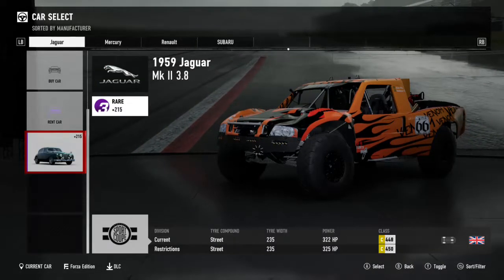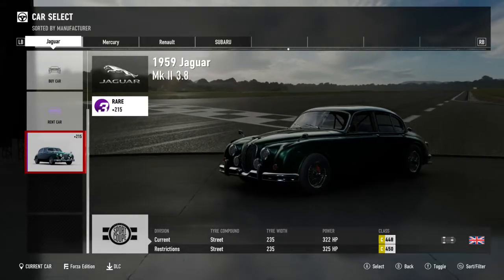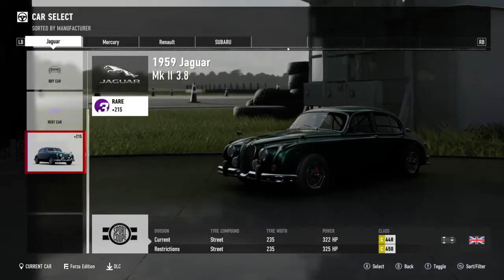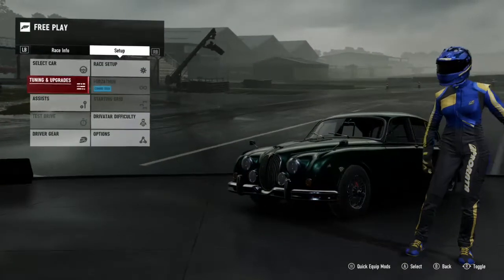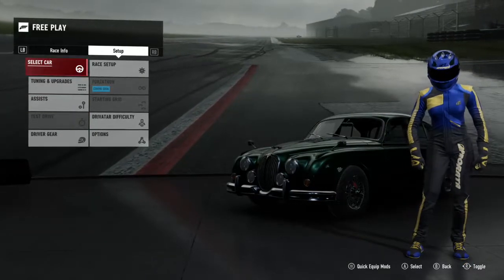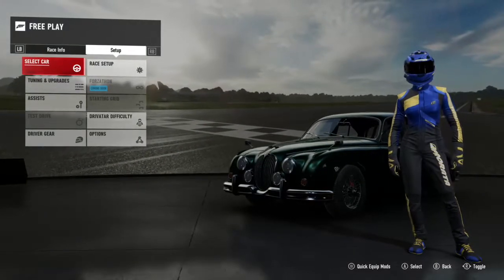I think I need to select something that's unlocked. I've got a 1959 Jaguar MK2 3.8 — I don't know if that's the one from James Bond, to be honest. Let's have a look — it might be the one from the Avengers with John Steed in it, I'm not too sure.